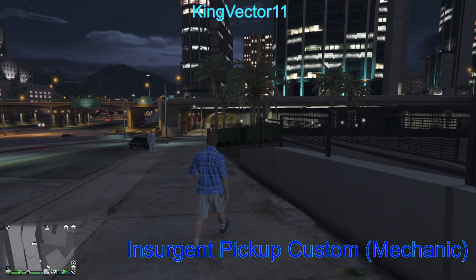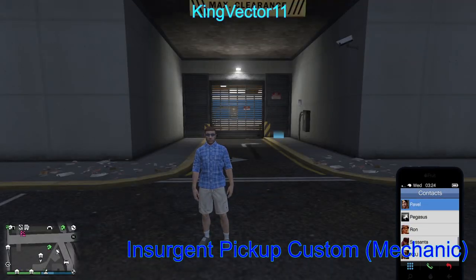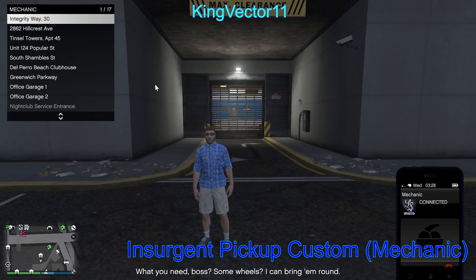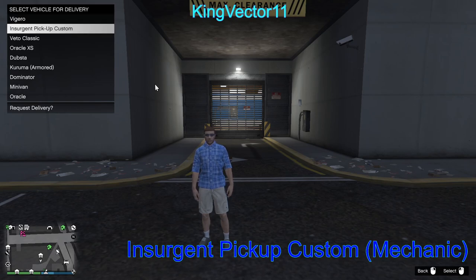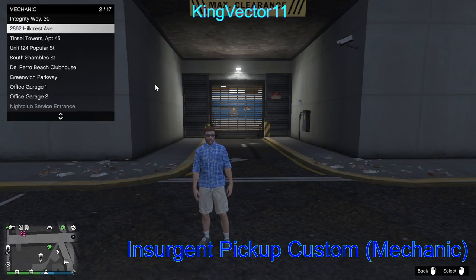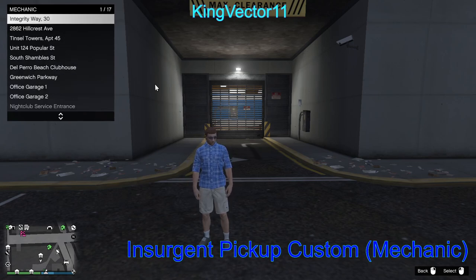Good question — it went to this garage right here, since this is my top-prioritized garage in all of GTA Online. If I call Mechanic again and look at the top of my list and click on it, my Insurgent Pickup Custom gets immediately and automatically sent to the most prioritized garage with space for one vehicle. If there is no space in that garage, it goes to fallback garages, and if there's absolutely no space, the vehicle will get destroyed.